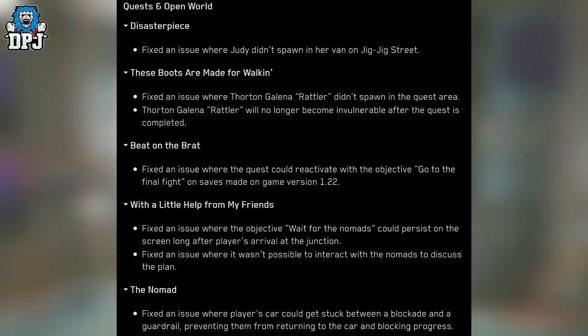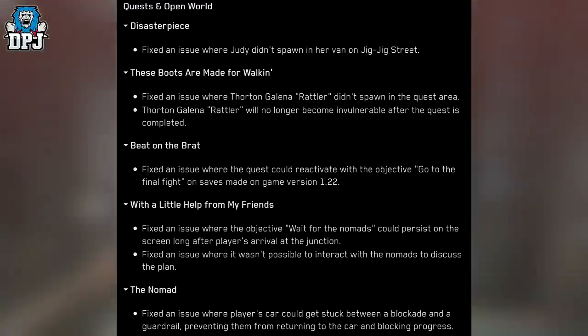Fort Angelina Rattler will no longer become invulnerable after the quest is completed. Beat on the Brat: Fixed an issue where the quest could reactivate with the objective 'Go to the final fight' in saves made on game version 1.22. With a Little Help from My Friends: Fixed an issue where the objective 'Wait for the nomads' could persist on screen long after the player's arrival at the junction.